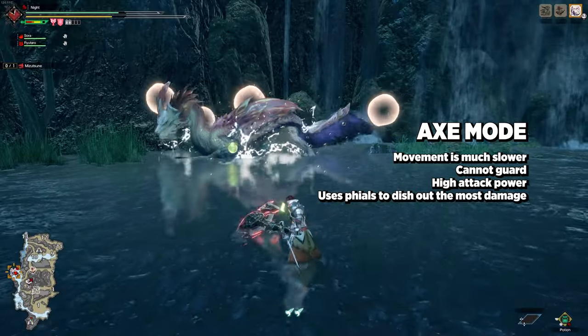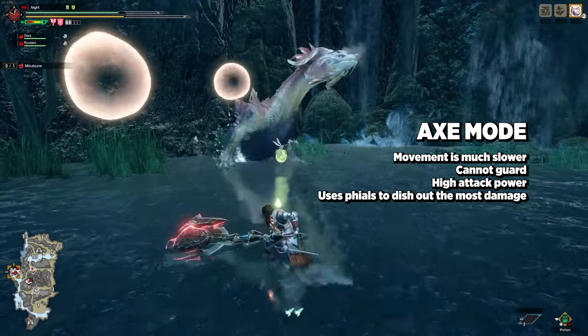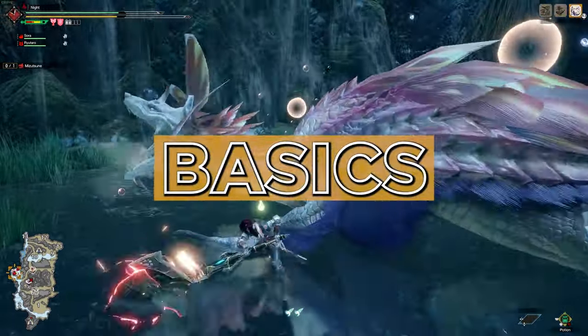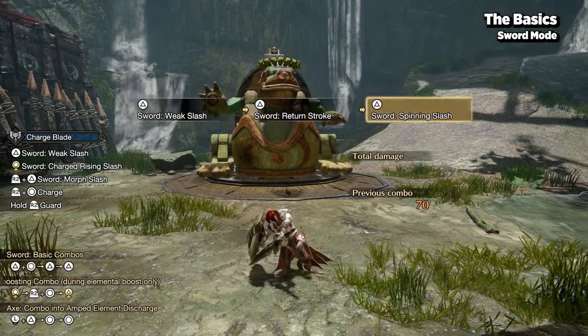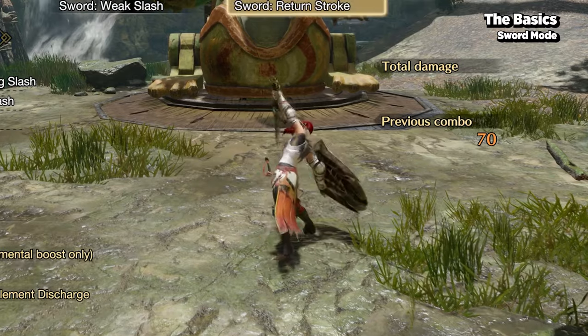Though Axe mode forces slower movement and evasion, the Charge Blade's kit has many options to help cover some of its shortcomings. Starting off with Sword mode basics, your standard attack string consists of two slashes ending off with a round slash.